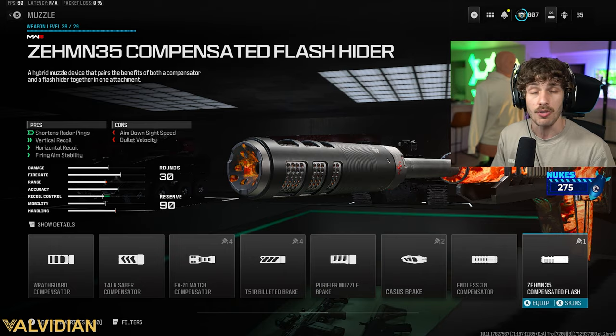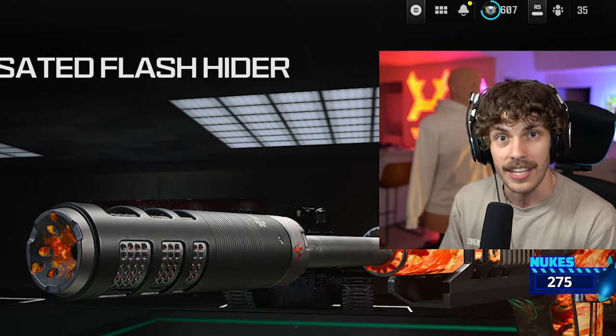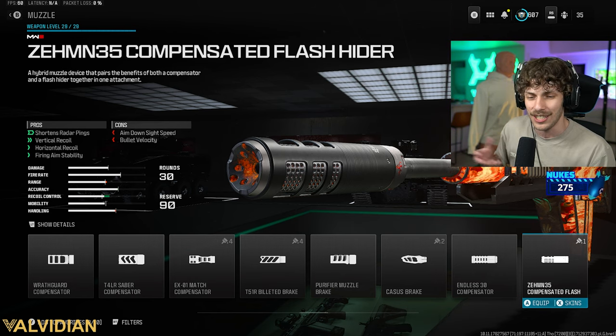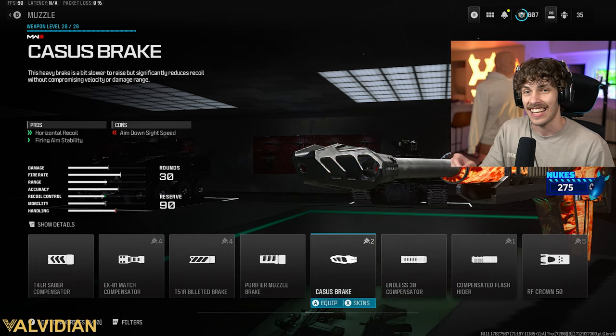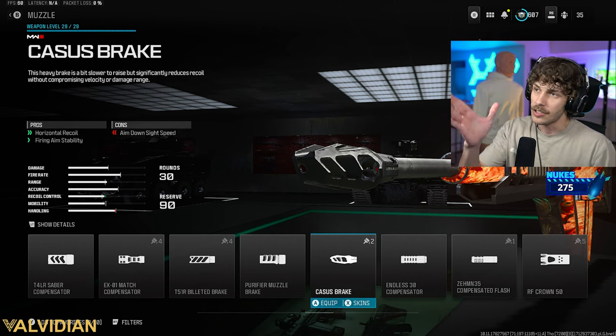For multiplayer, the Spirit Fire is a little too slow for my liking. If you want to be a little stealthy you can run the Compensated Flash Hider — it's still a great attachment, it'll kind of hide you from the radar and we get recoil control with only losing a little bullet velocity. What I'm gonna be rocking though is the Casus Break — we're gonna get a lot of horizontal recoil control, eliminating that side-to-side bounce.